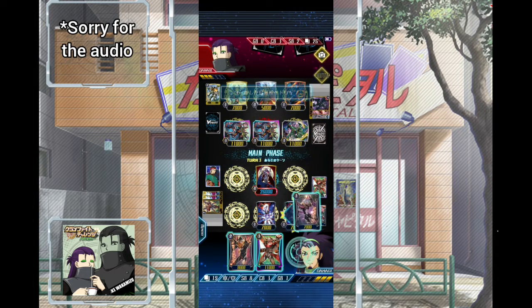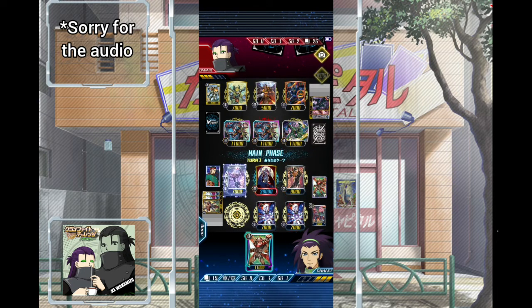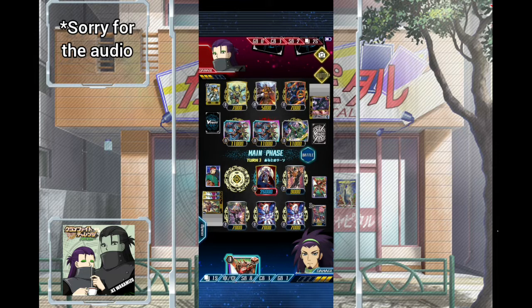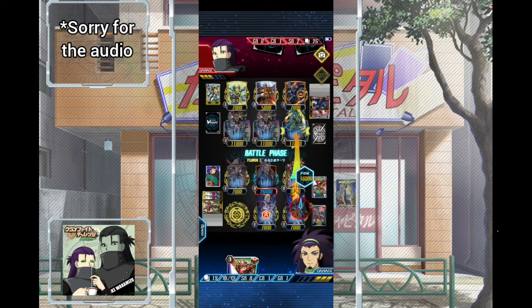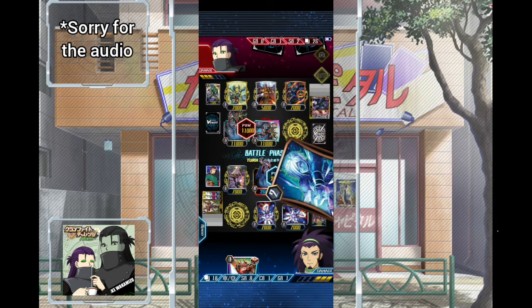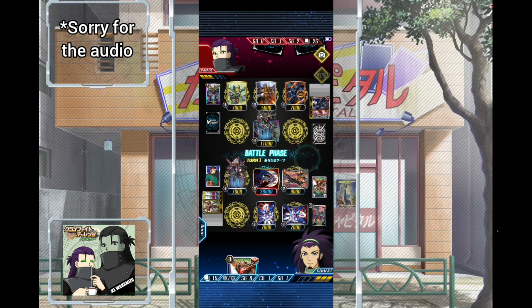Steve — not bad. He's probably going to lose intercept later on, but we're not in Final Rush so no power plus 3k. I'll just leave Steve here in case I check a trigger. We'll get rid of this rear, and this rear. No trigger — so Steve doesn't get to attack, we'll leave that there.